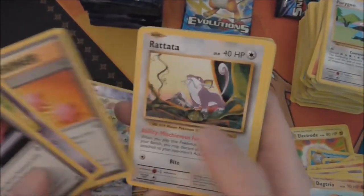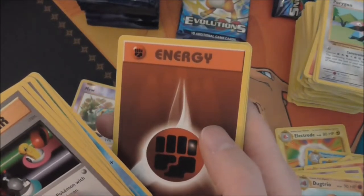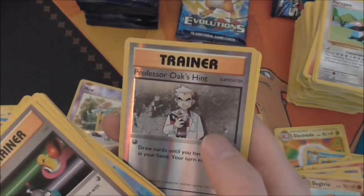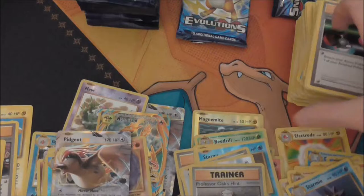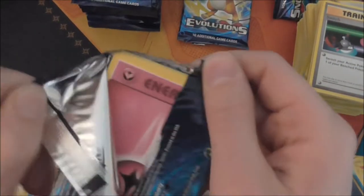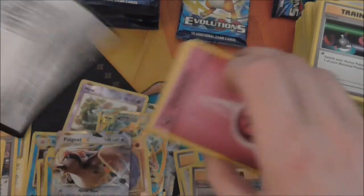Switch, Koffing, Revive, Rattata, Tangela, Starmie, Fighting Energy, Magikarp, Professor Oak's Hint — and a Starmie rare. Okay, it looks like the holos are starting to slow down — maybe most of them were on the other side of the box. Oh, fairy energy — I don't think we've seen that yet.